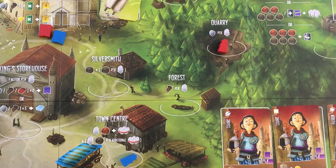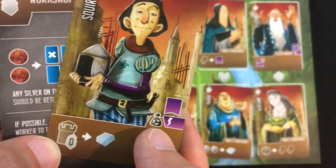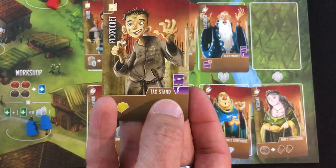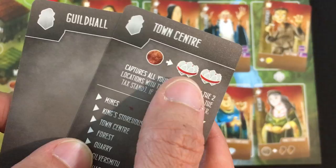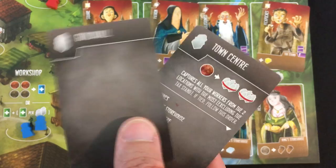The AI goes to the workshop again, getting rid of the squire — he might have been interesting, giving virtue immediately and a free marble if you had zero people in prison when the black market resets. We have a pickpocket now who lowers virtue but gives a gold when you rob the tax stand. With two workers at the workshop, they draw two future schemes. One is a town center that grabs from the two highest places, and another places a worker on the guild hall to accelerate the game — giving the AI three victory points per person. I generally never let the AI keep two or more workers on the same spot because they keep benefiting.